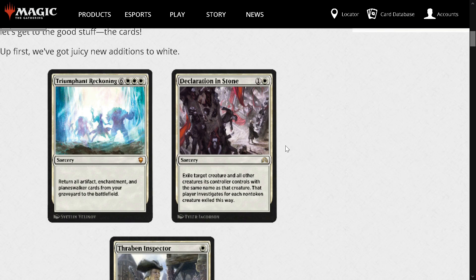At worst it's just a 2-mana remove one thing — the floor is a 2-mana remove a creature and your opponent makes a clue, which is fine. Better to get rid of a creature. The card draw is okay because you also have to spend mana for it — it's not free.